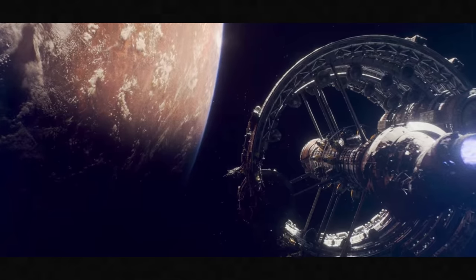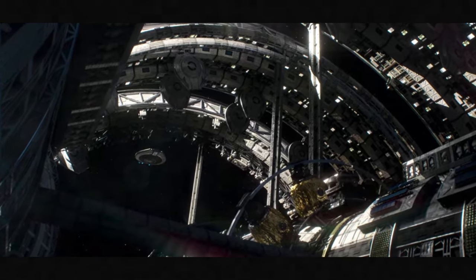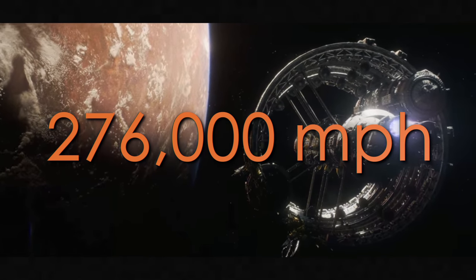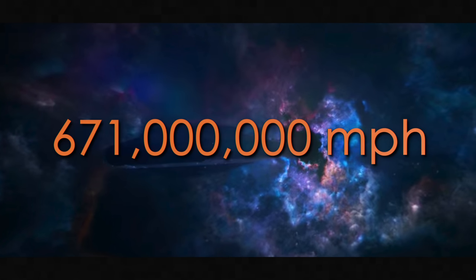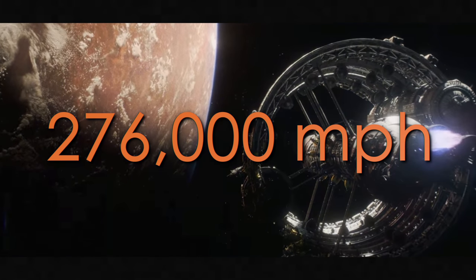Which is why Maureen Robinson and her team who designed the Resolute were tasked with making sure the Resolute's structure could withstand traveling through space at high speeds — like up to 276,000 miles per hour. Which is pretty incredible knowing that the universal speed limit, the speed of light, travels at 671,000,000 miles per hour.